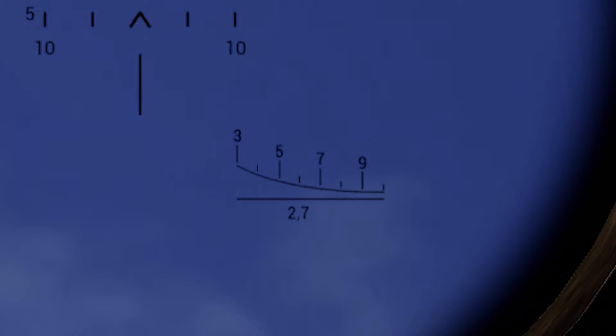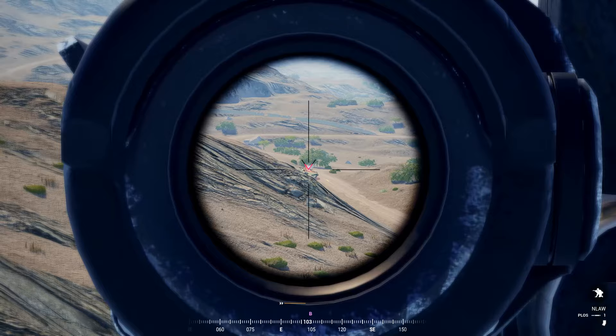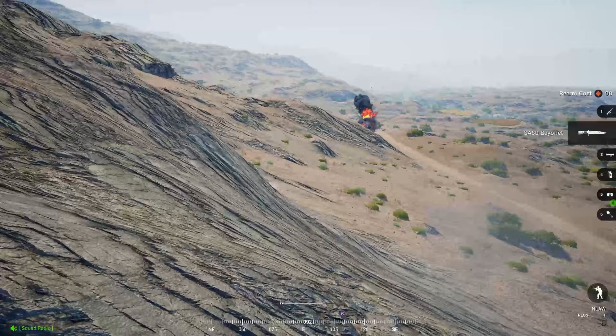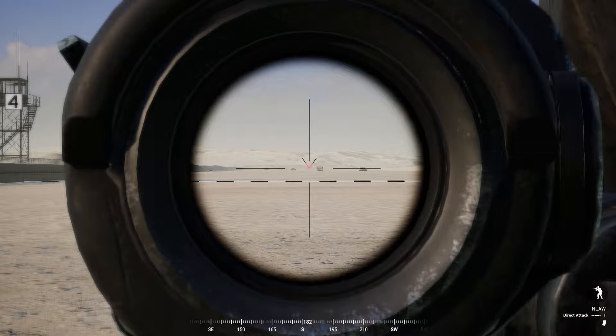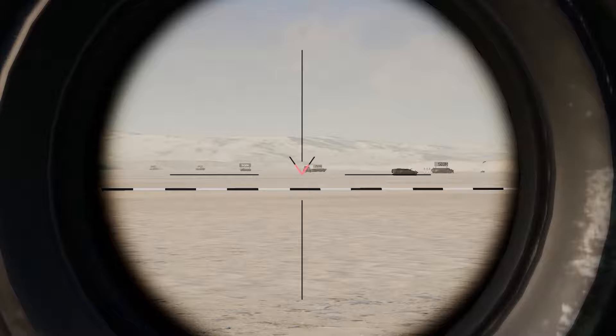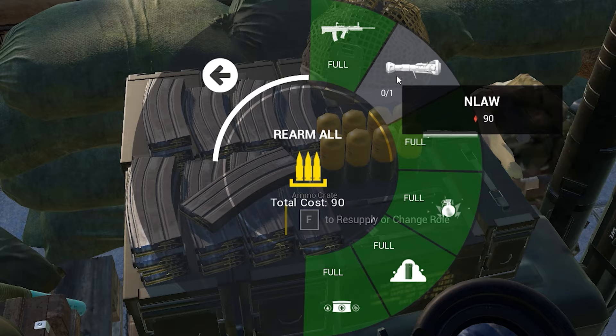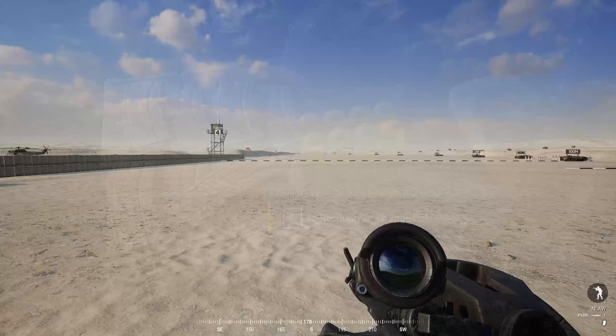The other launcher introduced in V2 is the British N-Law. This launcher is the first to implement predicted line of sight, which allows you to fire at a moving target and your round will alter trajectory based on how quickly you move your sight. The launcher also has a direct attack mode, toggled by holding the X key and scrolling up. In direct attack mode, the rockets have no drop, with a max effective range of 600 meters before the rocket runs out of propellant. The N-Law also has the highest arming range of any launcher at 65 meters, and sits at a rearm cost of 90 ammo instead of the typical 80 for other HAT rounds.